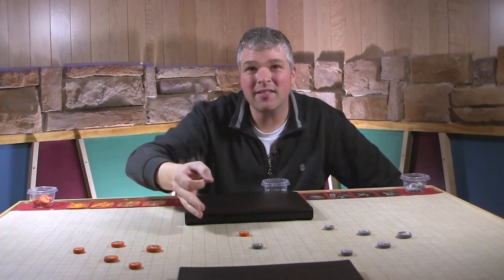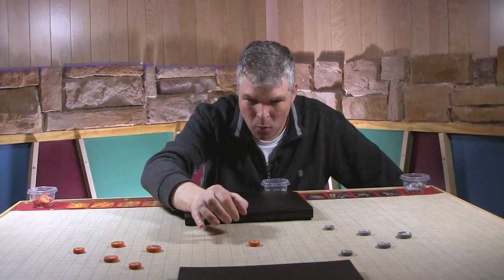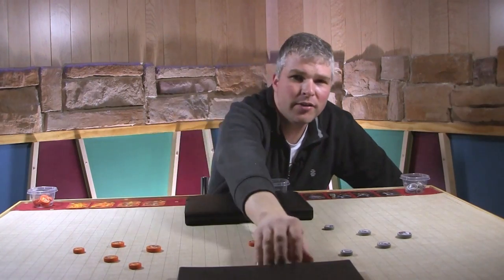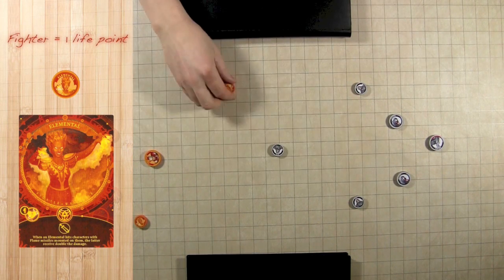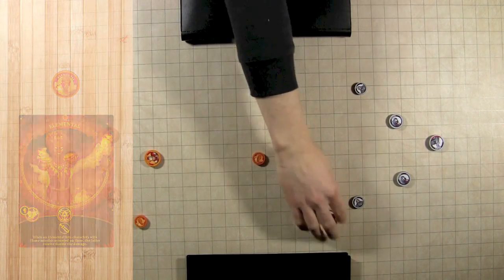The basic premise of this game is simple: when you flick a disc at an opponent's disc, you inflict one damage. Some special abilities allow you to inflict more damage, but we'll get to that in a bit. Fighters are the smallest character, and they only have one life point. They get hit one time and they're removed from the game.